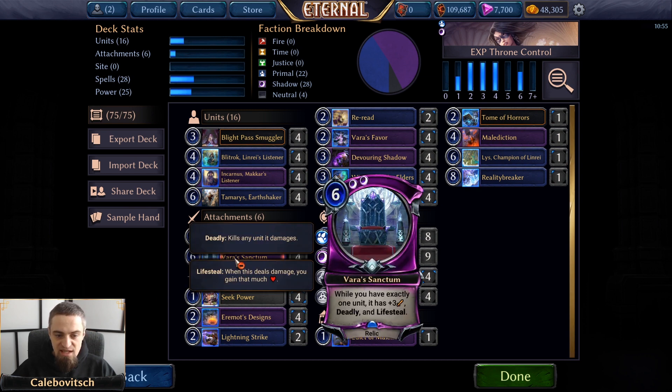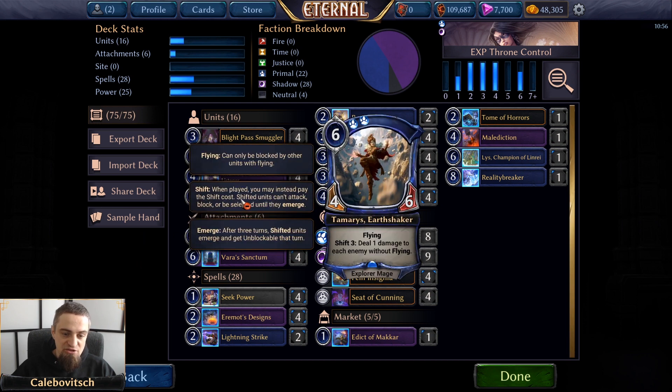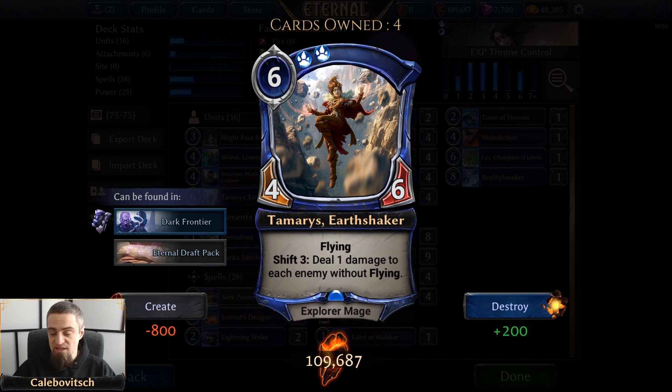In the case of Varus Sanctum — it is a very expensive relic, so you have to live until the turn you're playing it and the turn after when you play a unit. The unit that synergizes the most with Varus Sanctum in Expedition, in my opinion, is Tamaris Earthshaker — the 6-cost double primal 6-explorer mage. Because she has Shift 3: deal one damage to each enemy without flying. And remember, this does include sites, so you can ping some sites off with Tamaris and Varus Favor.